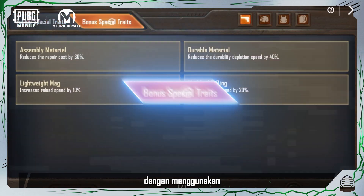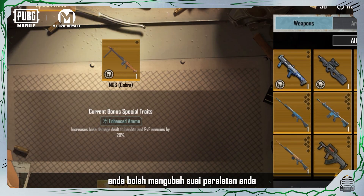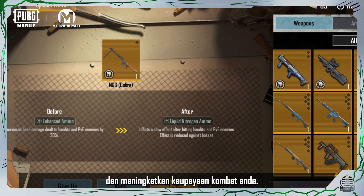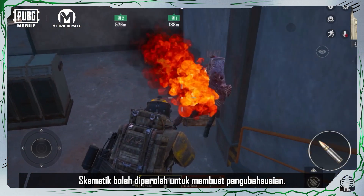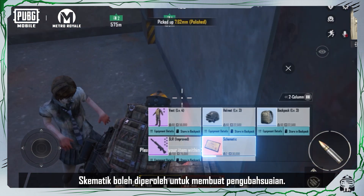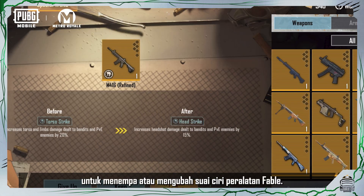Additionally, by utilizing the Bonus Special Trait and Special Trait system, you can modify your gear and improve your combat capabilities. On the battlefield of Zombie Uprising mode, you can get schematics needed to make modifications — take them to the workstation to forge or modify fabled equipment traits.